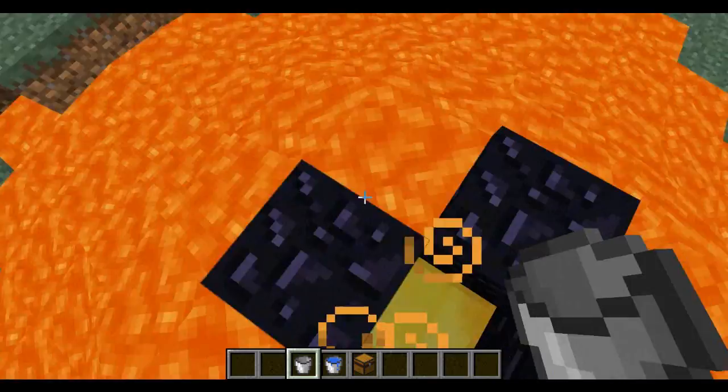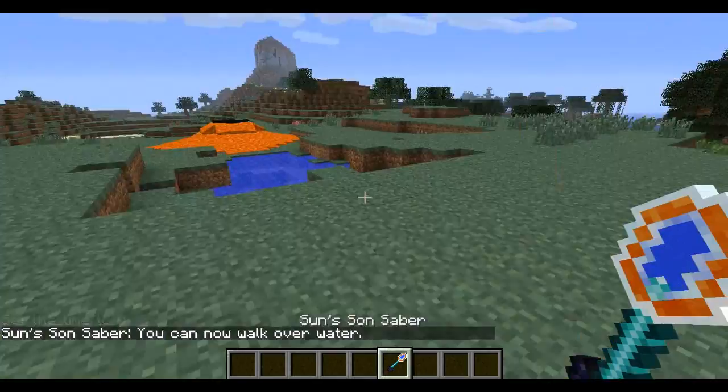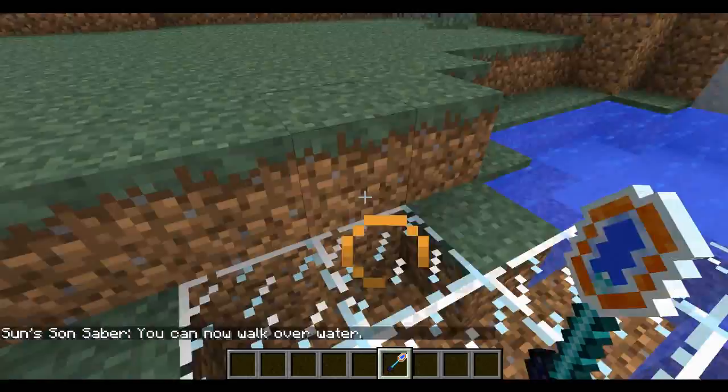There is also one amazing weapon, and that is the Sun's Sun Saber. It drops off the boss and has a bunch of unique things you can do with it. Right now I can walk on water — like this, it turns it all to glass, which is awesome. I can cross an ocean with this on.